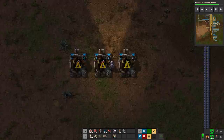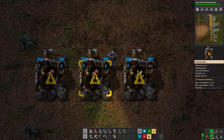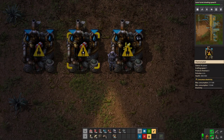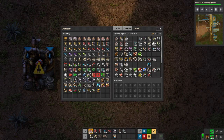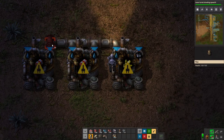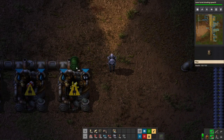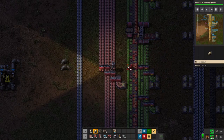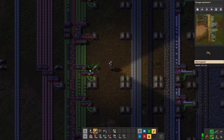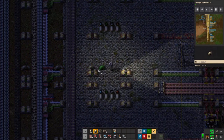I figured since this is one of the last times we'll be doing this, I would bring you in on the construction part. Artillery shells take a lot of stuff, including explosives, which require sulfur, water, and coal. Sulfur requires petroleum and water. So I'm going to run this pipe all the way across here and then run it off this way.